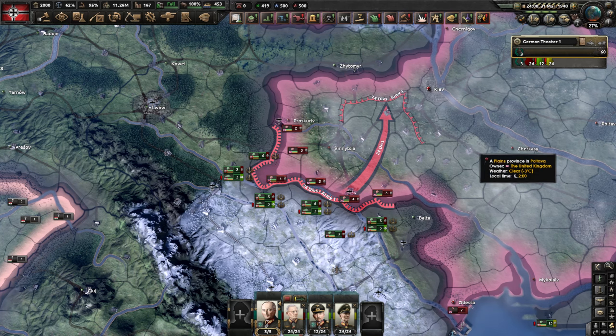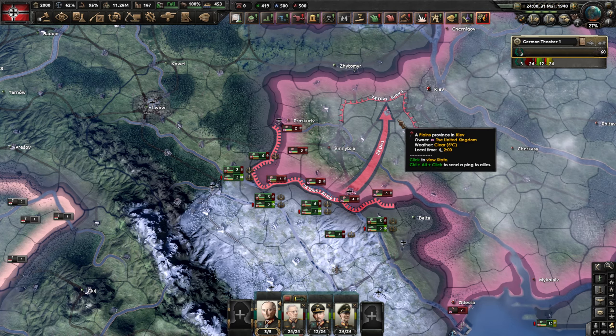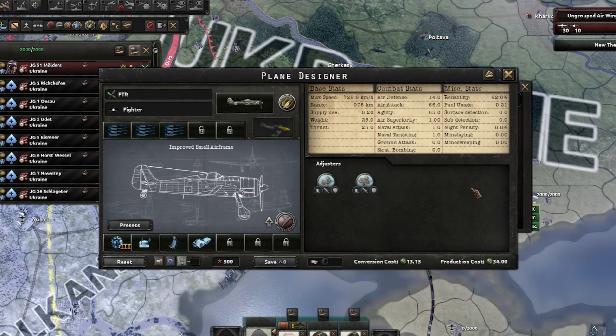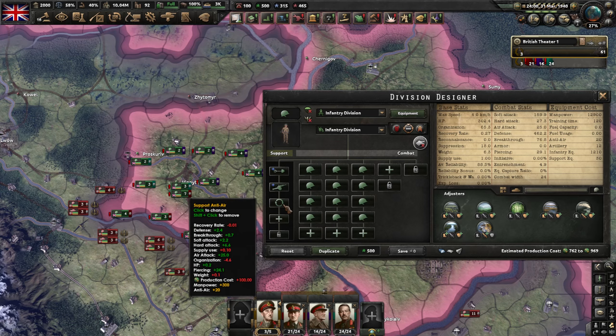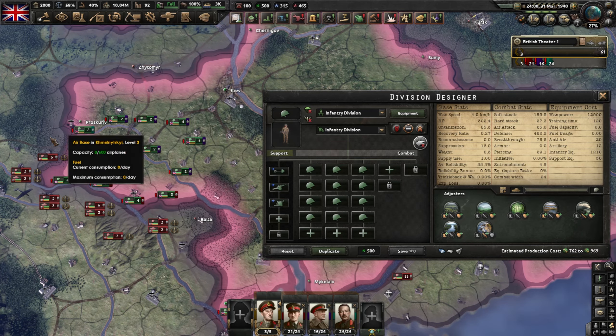We're going to have a fight between the Brits and the Germans in Ukraine to see which type of close air support reigns supreme. In disguise we have a thousand British Spitfires defending against a thousand German fighters and a thousand of the various CAS types we'll test. On the British side we have defensive infantry divisions with 24 combat width with engineers, artillery, and anti-air as support companies, set up to defend a perimeter.